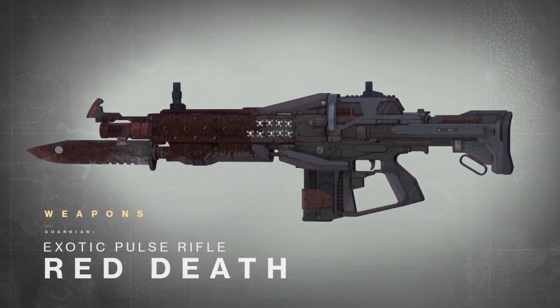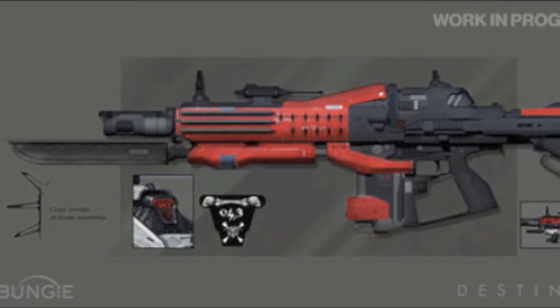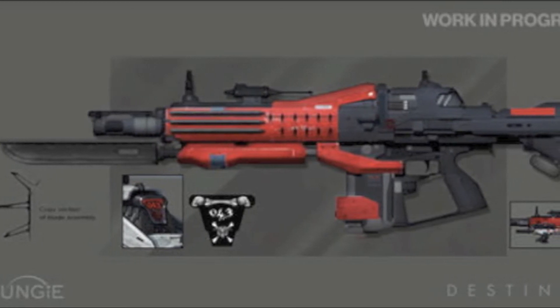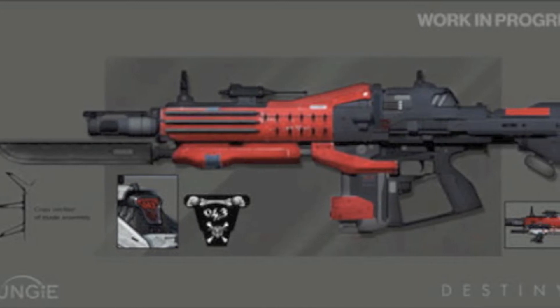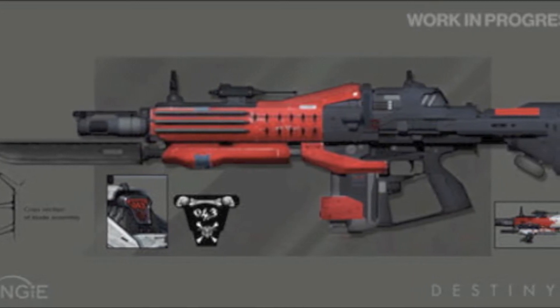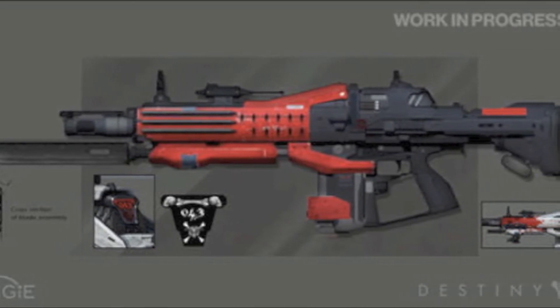Bungie had some interesting things to say about Red Death over at Bungie.net. Quoted: "Red Death isn't a rifle that will be wielded by everyone. This bloody piece of iron will not be given — it will be found. Exotics are legendary weapons of yesterday, handcrafted by our ancestors and left strewn about the system. Scoring one on a mission of utmost importance marks the end of one tale for this implement of destruction and the beginning of another."